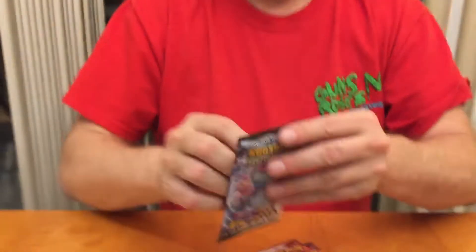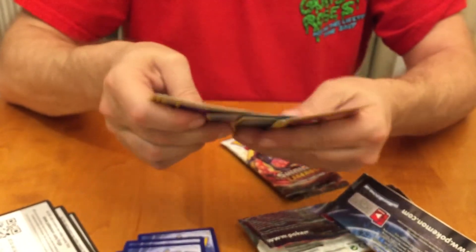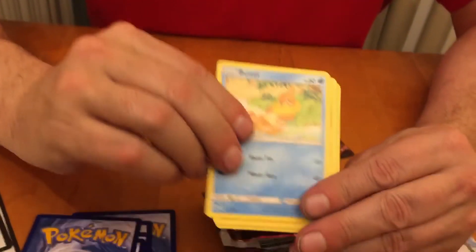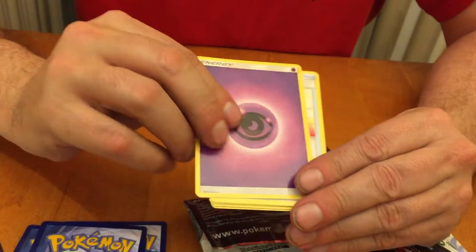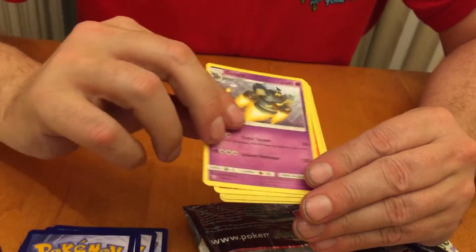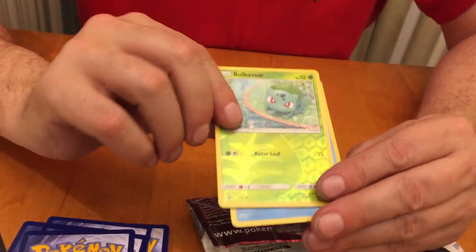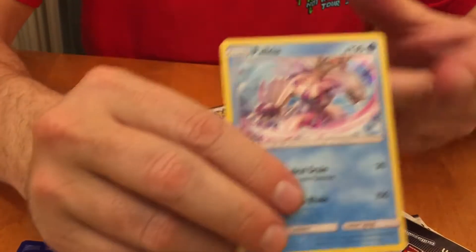Alright, Mew pack. There's your gold card — one, two, three, four. Let's see what we got this time: Voltorb, Scraggy, Sneasel, Minun, Stunfisk, Psychic Energy, Pokémon Catcher, Golurk, Volcarona, Reverse Holo Bulbasaur, and Holo Palkia.